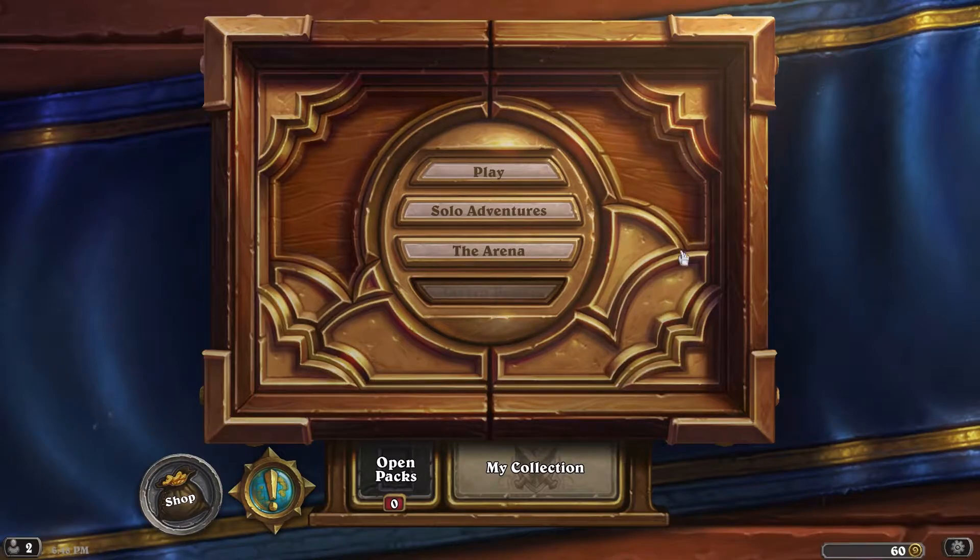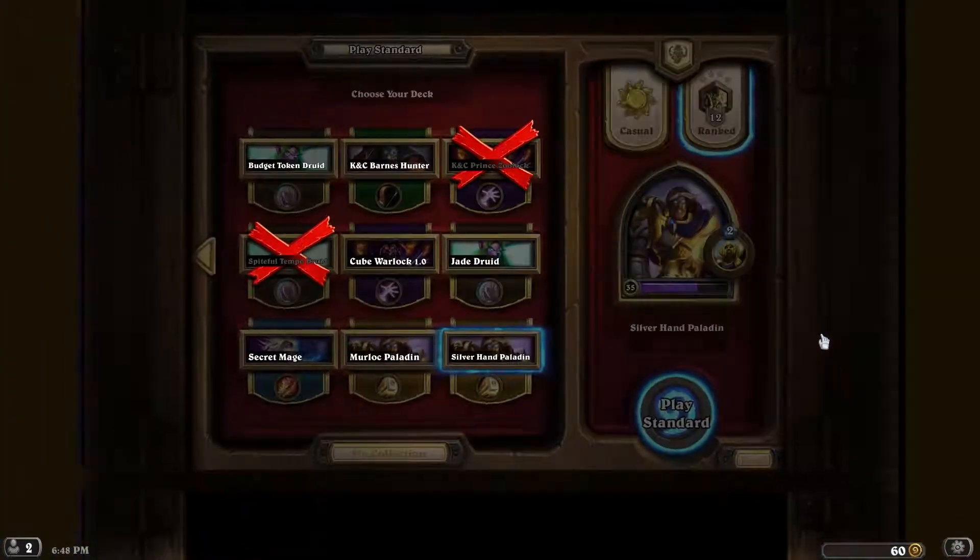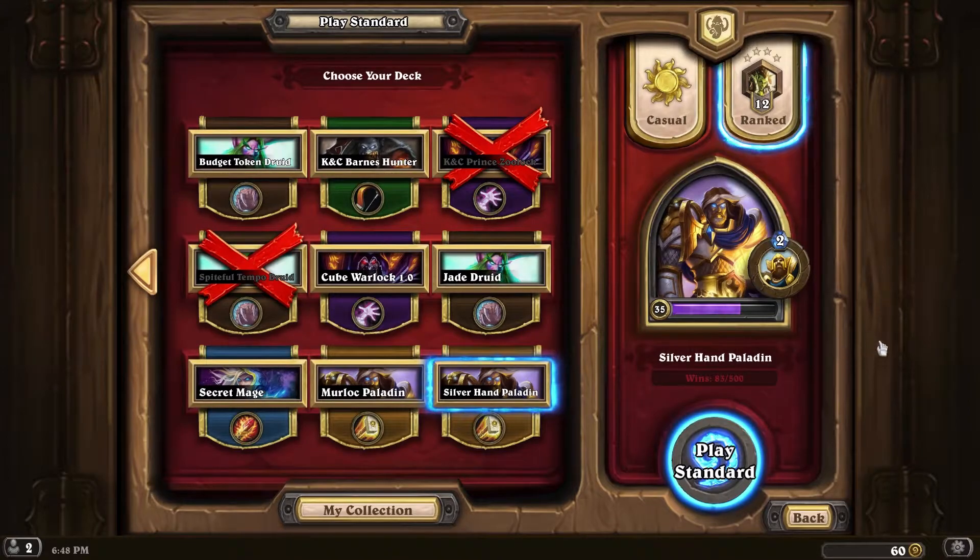Hey guys, welcome back to another episode of Hearthstone. Today we're going to be continuing to check out the Kobolds and Catacombs expansion, this time with our third and final match featuring our Silver Hand Recruit Paladin deck. Let's go ahead and jump in and see if we can get that third win.